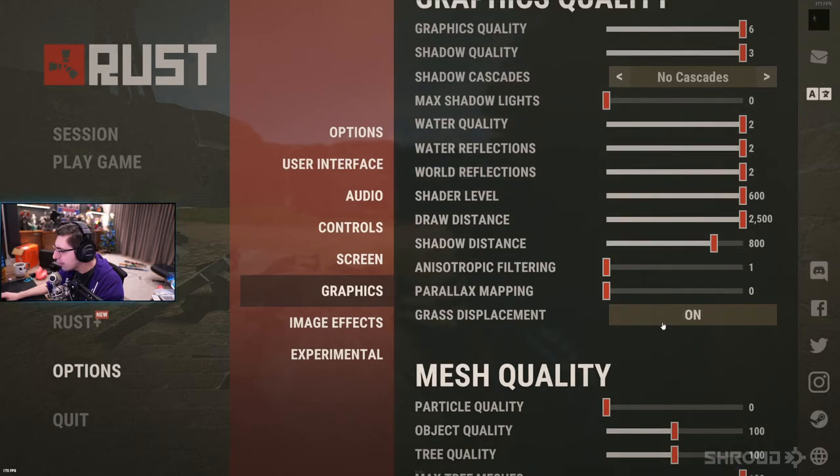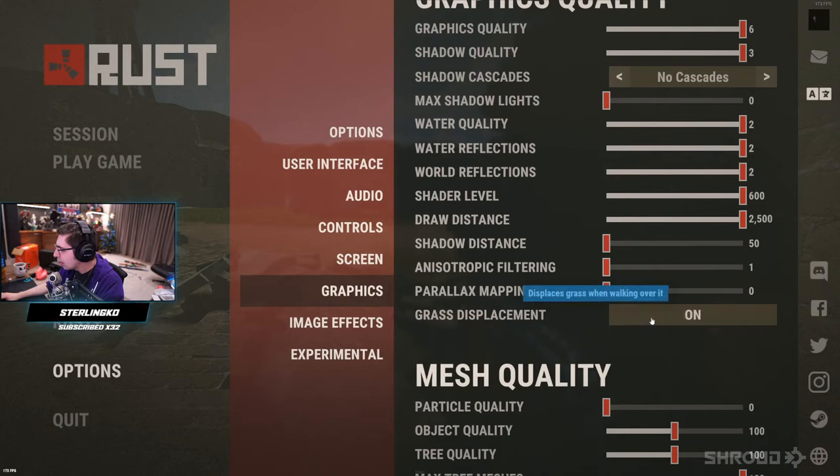Shadow distance all the way down, filtering all the way down, parallax mapping all the way down, grass displacement on.